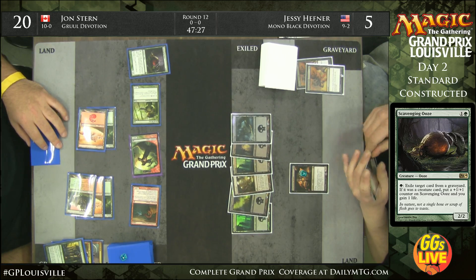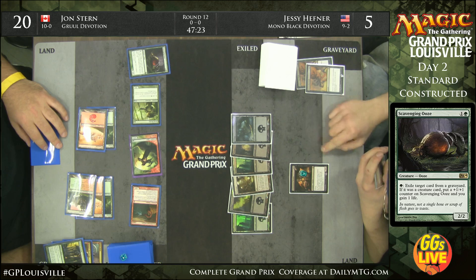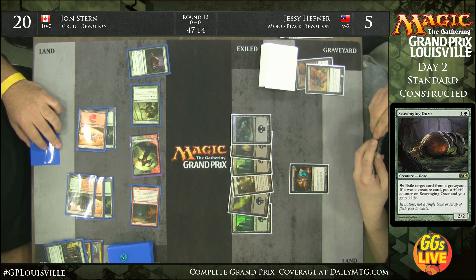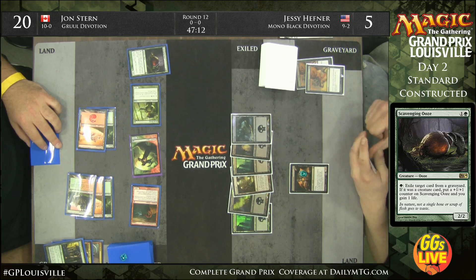Jesse really needs a spot removal spell, because if John has another land he can use the Elvish Mystic with six lands to activate Stormbreath Dragon's Monstrosity, dealing a massive blow to Jesse's life total. Then he can sacrifice the tapped Elvish Mystic to tap down the Demon and rumble right into the red zone for lethal.